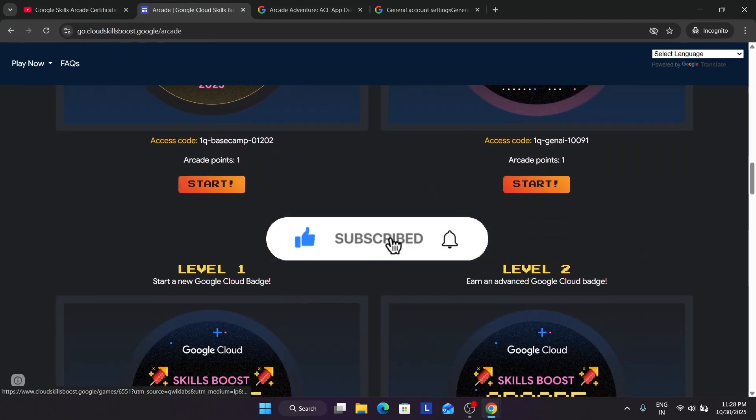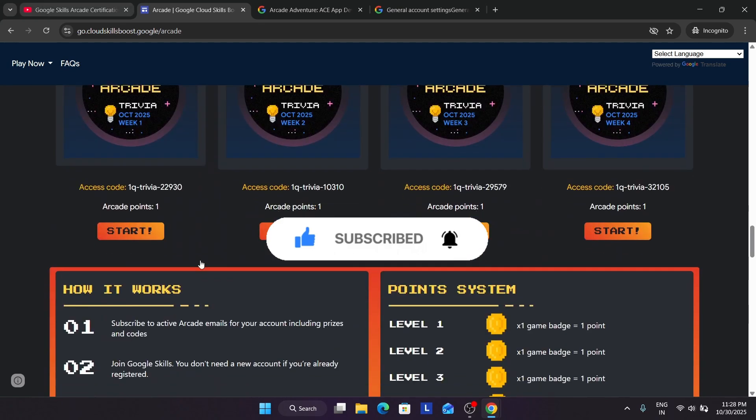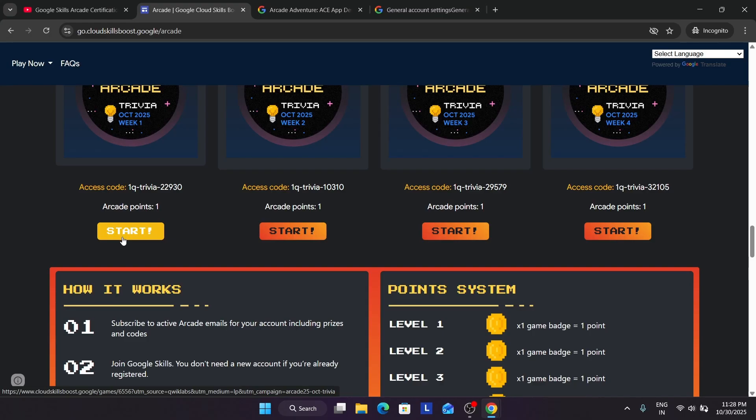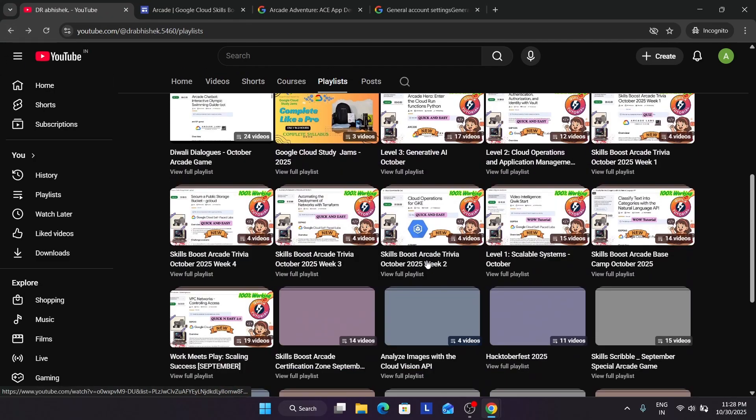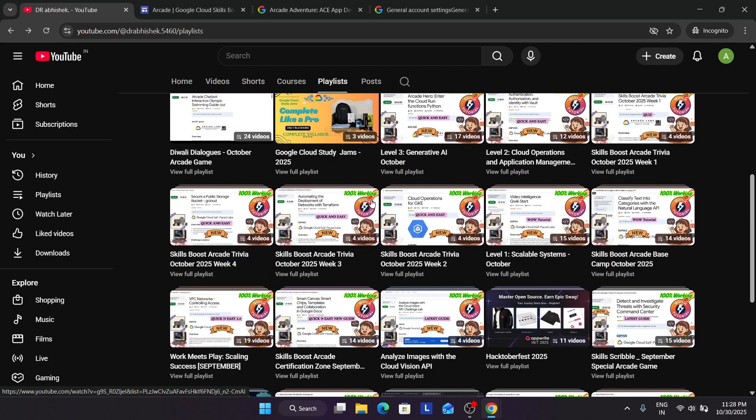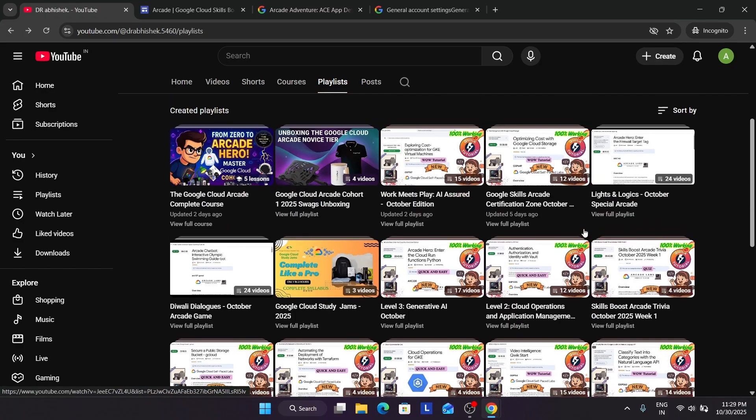Similarly, for all the Base Camp levels and Trivia games, you simply click Start. Since I've already joined previously, I'm not making this video lengthy. The solutions are here — you can see Level 2, Level 1, Level 3, and Trivia games. All the things are available.